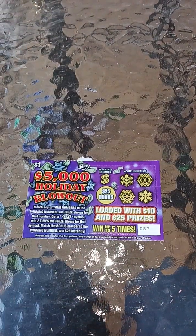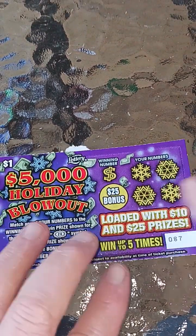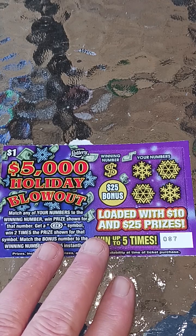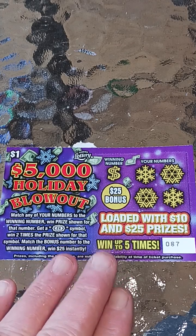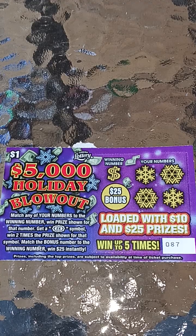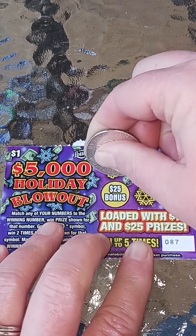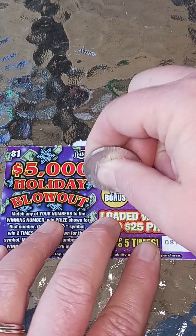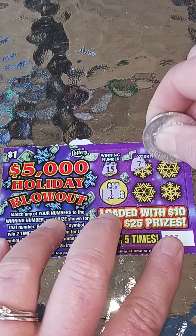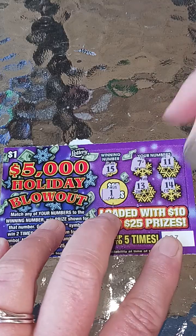All right, let's zoom up so we can see this. I hope everybody's doing good today. All right, we're looking to match any of our numbers to the winning number, win the prize shown, get a 2X — win that symbol times 2. Match the bonus number to win $25 instantly. Let's hope we have some good luck on these. And these are second chance as well.